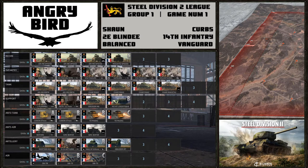On the left-hand side in red we have Sean. He is playing this match with the 2e Blinde, or the 2nd French Armoured, and he is playing on balanced income, which is quite strange for a deck utilising that division. Usually you see the French played on vanguard income, potentially sometimes maverick income, but Sean is playing it with balanced, looking to go into Phase C. He has plenty of Shermans in those later phases, as well as the M10 tank destroyers and even the M4A3 SPAHI in the late phases.